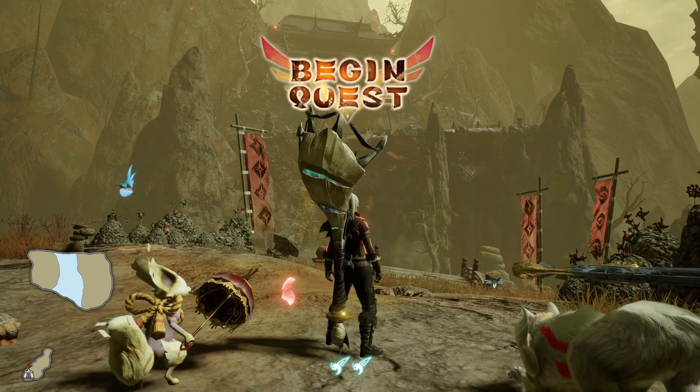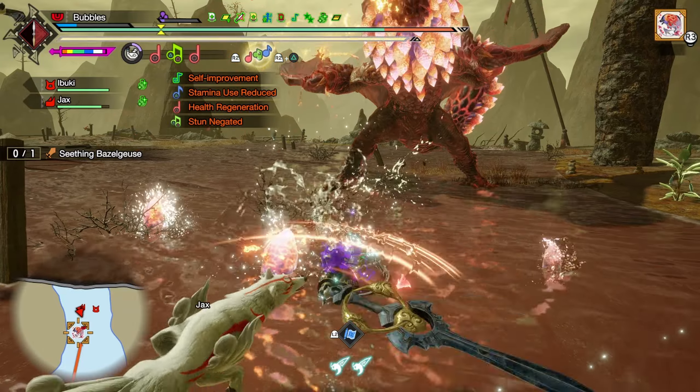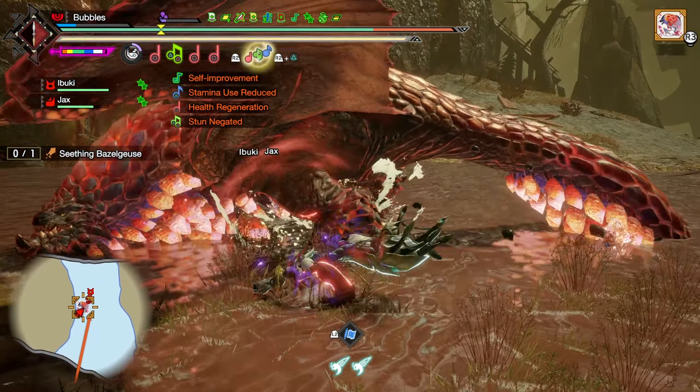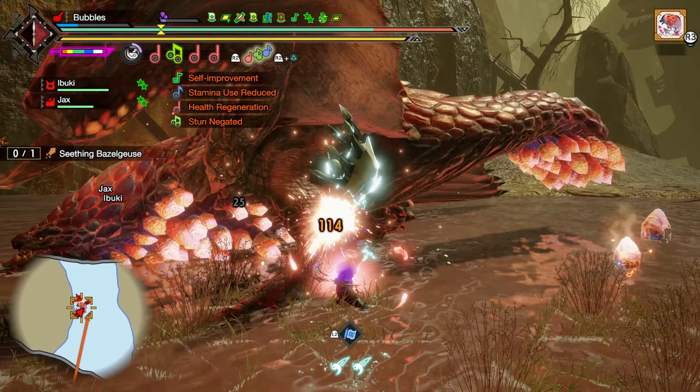We're going to hop over to him as soon as we can, try to land a green note in the air, then a blue into a red, and then we're gonna do Silkbind Shockwave, play a blue into a Recital. There we go — get that buff active. I do have Intrepid Heart on today. I lost about 5% Element.